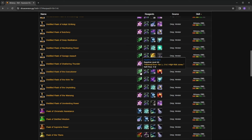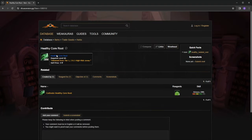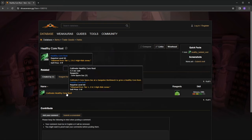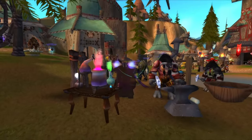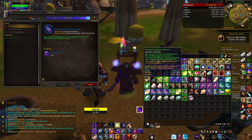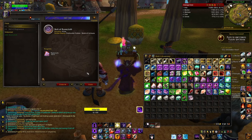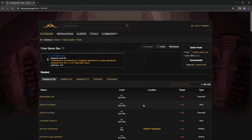Now let's talk about how these items are actually made. Clicking on the Flask of the Executioner and looking at healthy core root — you will not see this drop directly in-game. What drops are core spore sacks, and it takes five of these to turn into a healthy core root. You'll go out into the open world and farm these core spore sacks, and once you have five of them, you take them to a sanguine workbench — a special crafting table, much like a cooking fire or an anvil. When you're near it, as an alchemist you can click on these and cultivate a healthy core root, which is what you need to create the flask.